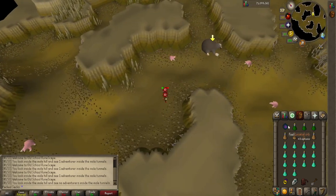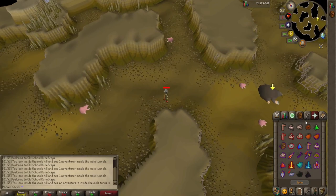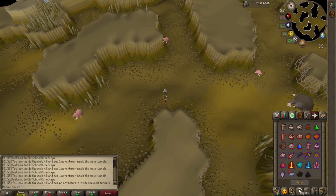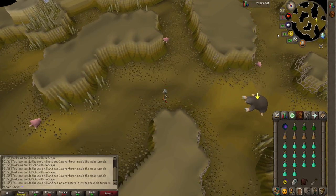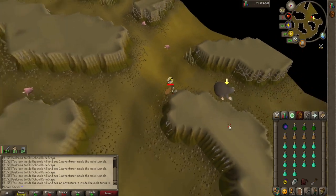We're going to go ahead and reduce our HP all the way down to 1. As you can see my quick prayers are Piety and Protect from Melee. We're going to go ahead and pray, take a sip of our super combat potion, and attack the Giant Mole.